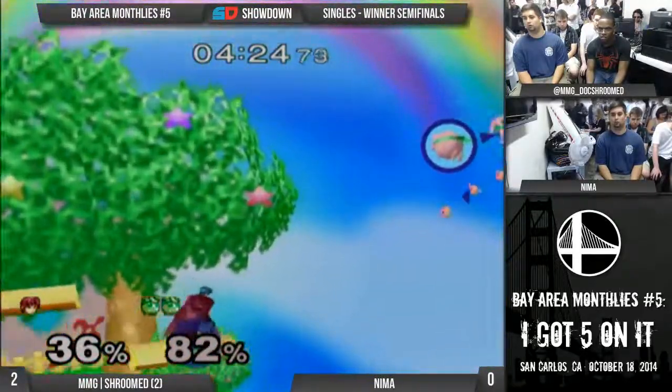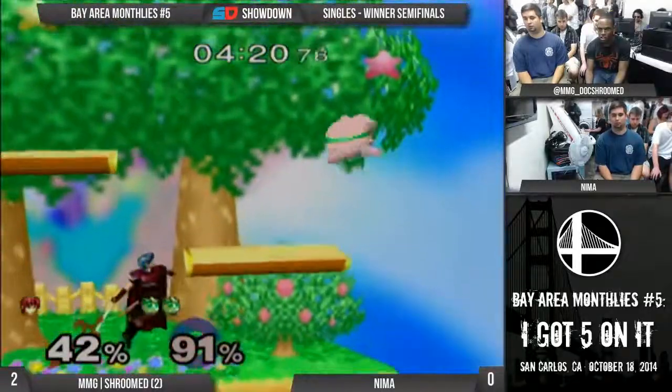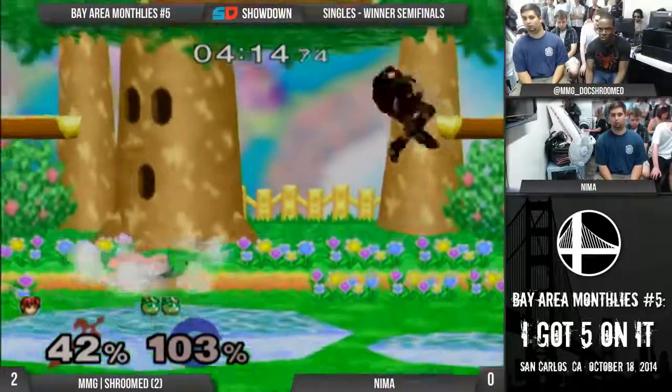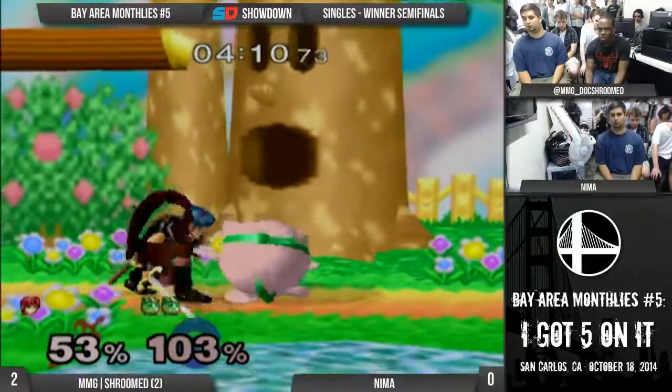I think there's a shield stab tipper. Puff's shield is really bad if you can get a hit on it - she's so vulnerable. Still pretty close. If Dewan can get this kill quickly... okay, that was a grab. He could have rested. That was crazy. That was a non-capture for me game one.